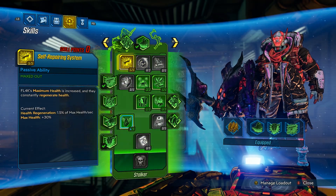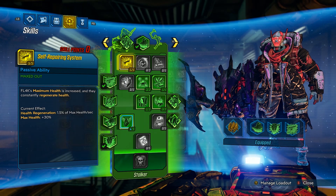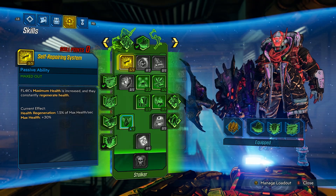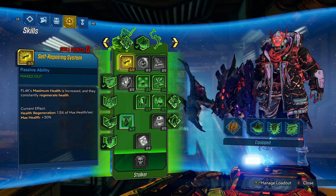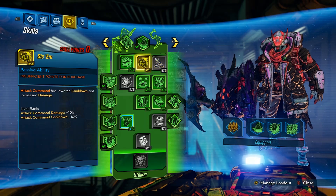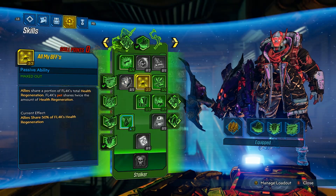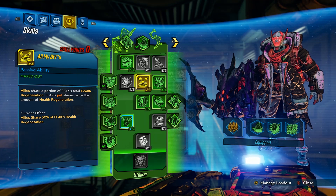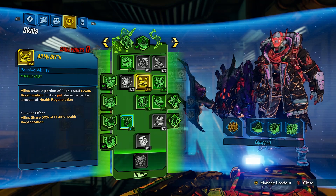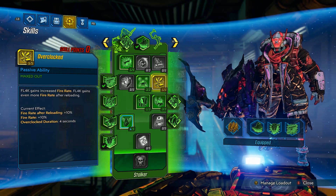Switching over to the green skill tree: I went ahead and maxed out Self-Repairing System, which gives Flak maximum health and constant health regeneration. Health regen is always good and you get plus 30% max health, which is quite a bit for a skill at the very top of a tree. I'm not taking the attack commands skill — we hardly ever use attack commands; I think the health regeneration and max health is better. Next, maxing out All My BFFs: allies share 50% of Flak's total health regeneration and Flak's pet shares twice the amount. It helps a lot with team fights.